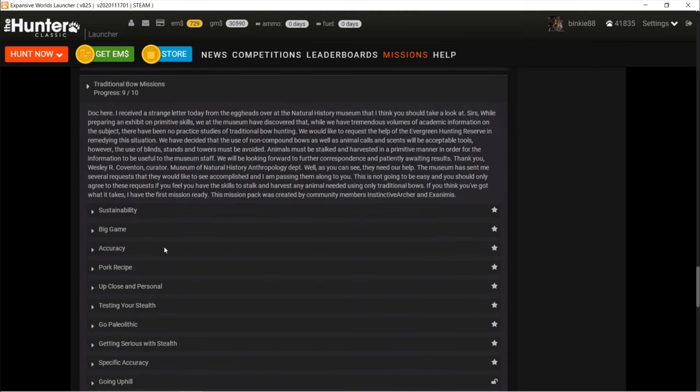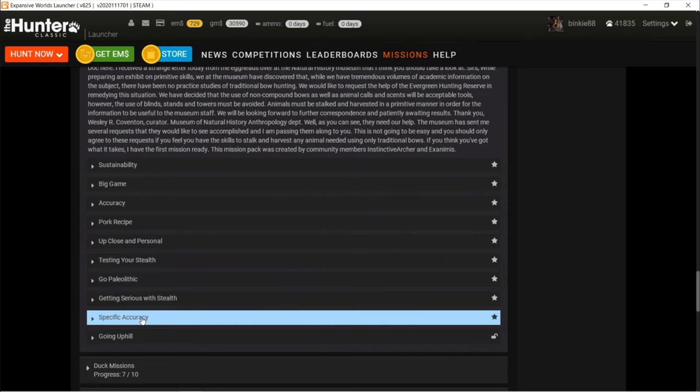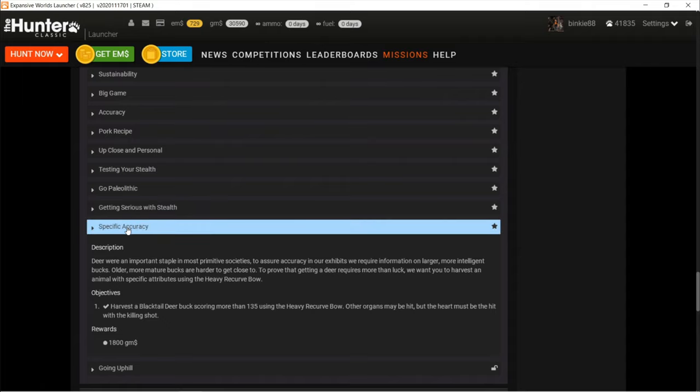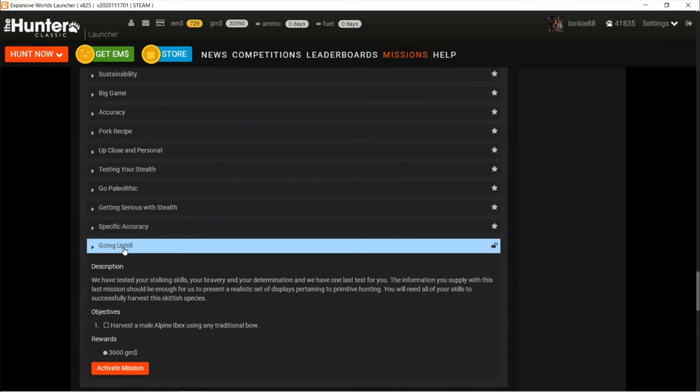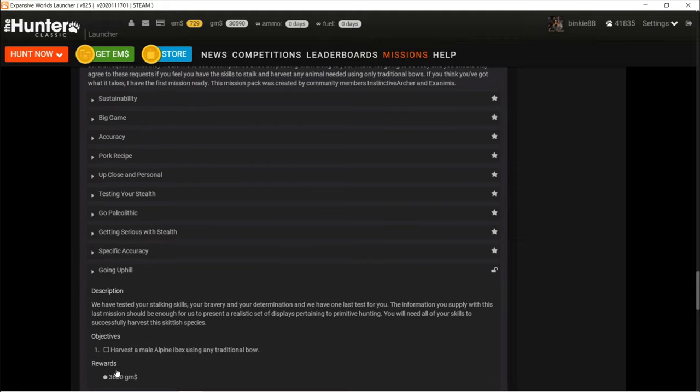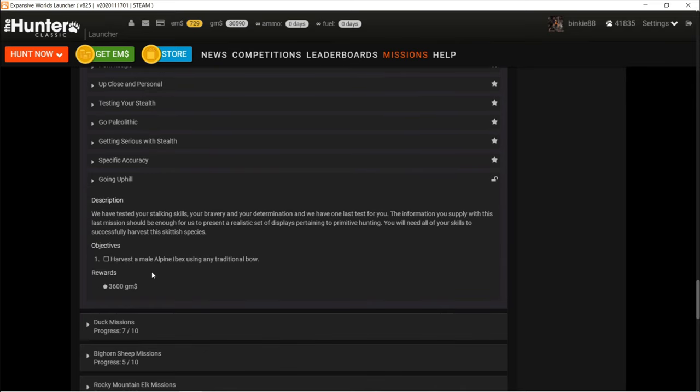Traditional bow missions - here we are. The last one is the one we just did, Specific Accuracy, and it actually went quite well. The next one is Going Uphill - harvest the male alpine ibex using any traditional bow. Cool, that's a nice challenge - 3600 gems, so that makes it worth it. Let's activate that one.